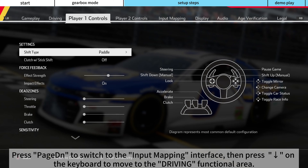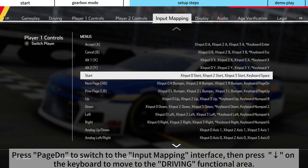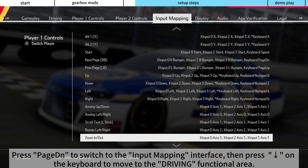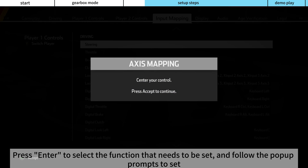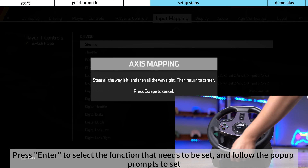Press Page Down to switch to the Input Mapping Interface, then press the Down Arrow on the keyboard to move to the Driving Functional Area. Press Enter to select the function that needs to be set, and follow the pop-up prompts to configure it.